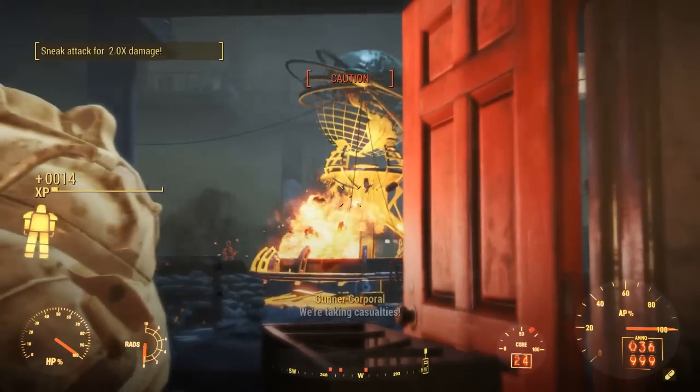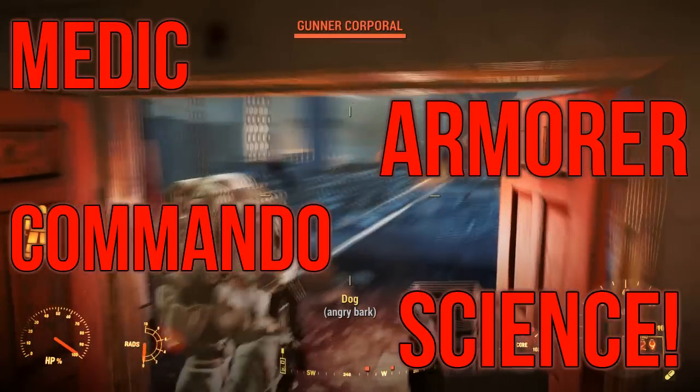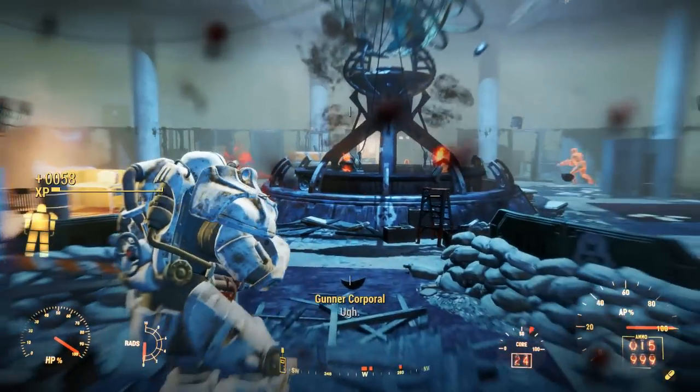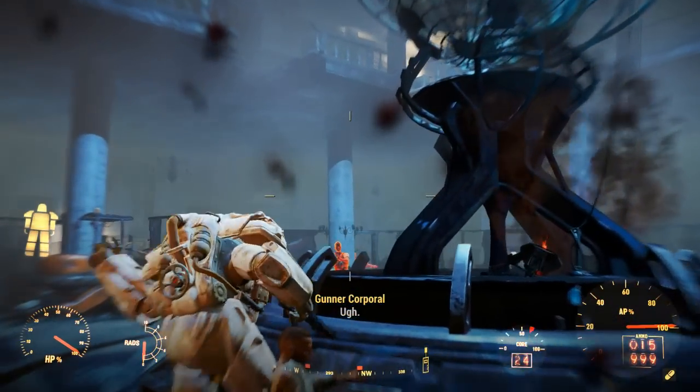The essential perks of this build are Medic, Commando, Armorer, and Science. As this build is called The Medic, it makes sense to have The Medic perk. This will make Stimpaks and Radaway far more effective, and works really well for significantly increasing the survivability of this build.